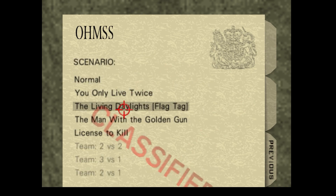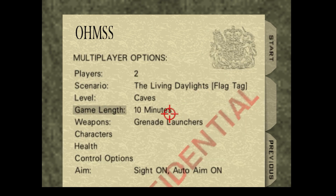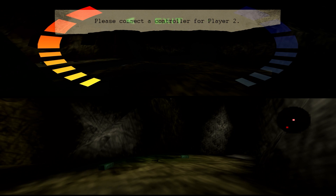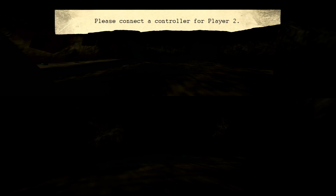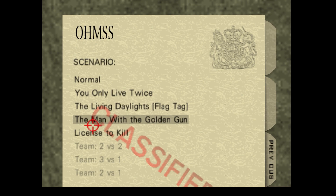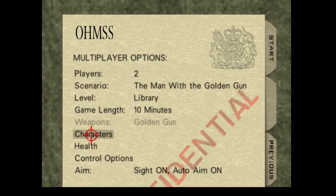From here we're going to switch to the next scenario, which is The Living Daylights. Change the map and also the weapons that will spawn, then press Start. Once you've loaded into the map, press Start and quit back to the multiplayer menu. Back at the multiplayer menu, change the scenario to The Man with the Golden Gun. Change the level to one we've not yet played — unfortunately we cannot change the weapon as we are locked in with the golden guns.